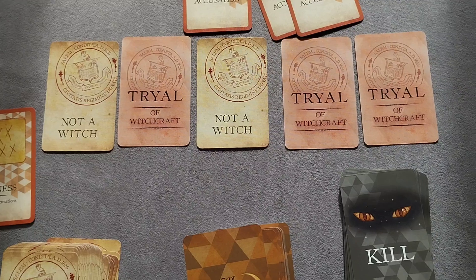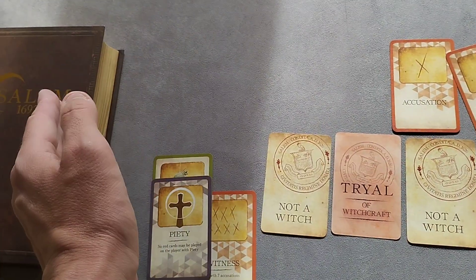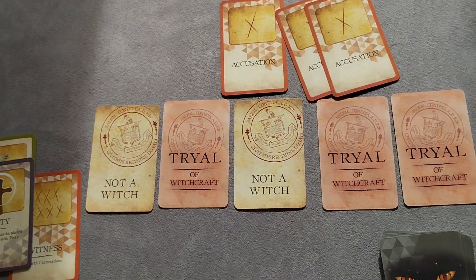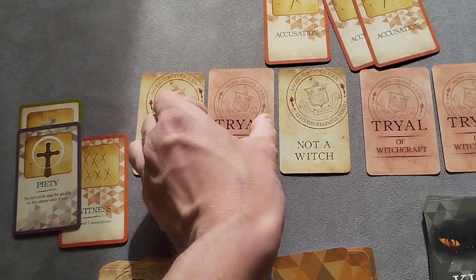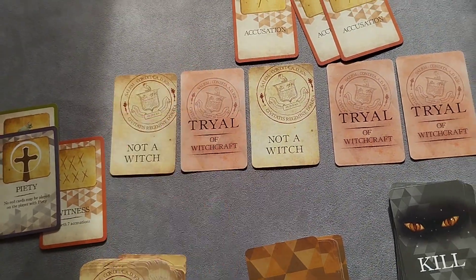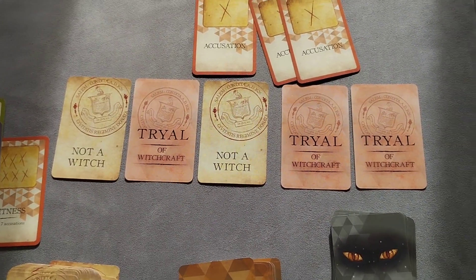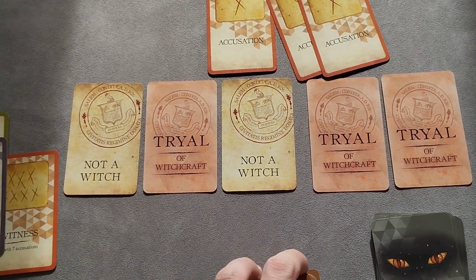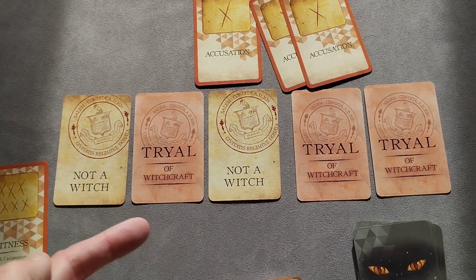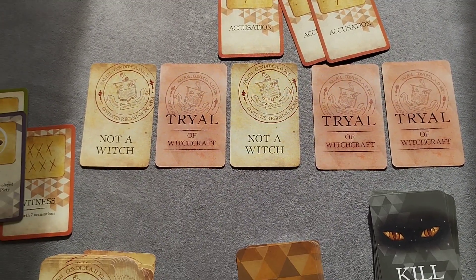Once you've done the night phase, everybody is going to take one card from the person to their left and pass one card — which they also pick — from the cards in front of them to the person to their right. Suddenly that might mean you are now a witch, or in this case, not a witch. It gets very interesting seeing who is a witch, but something easy to forget is that the person you're passing to — you should always know where that card is going, so you know if they're now going to be a witch.